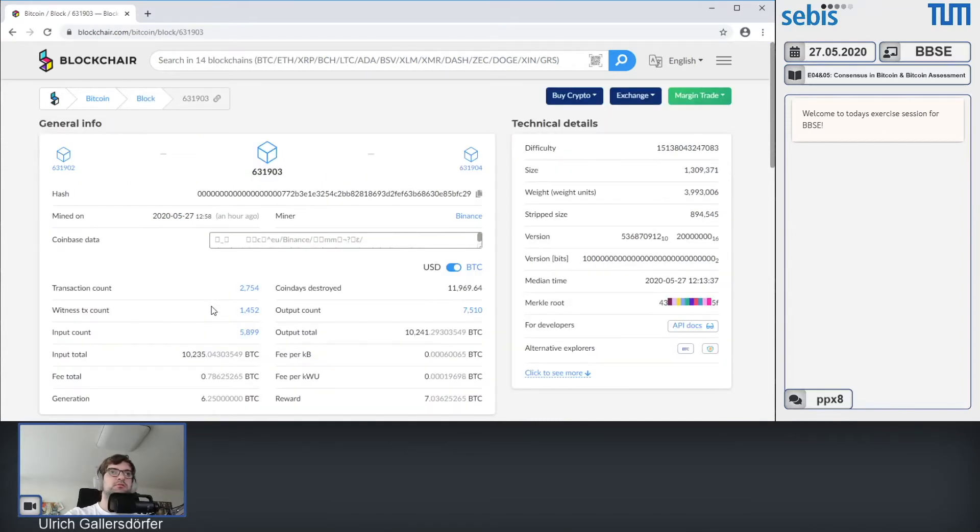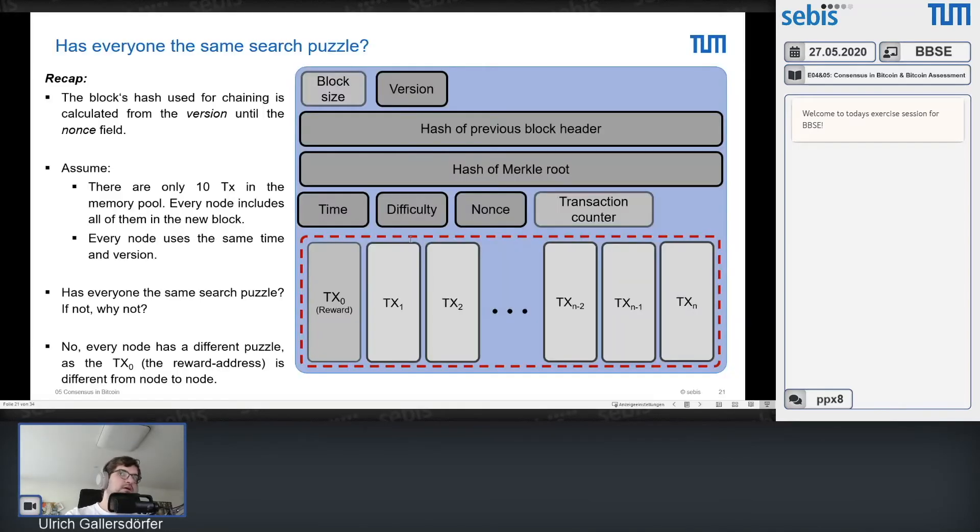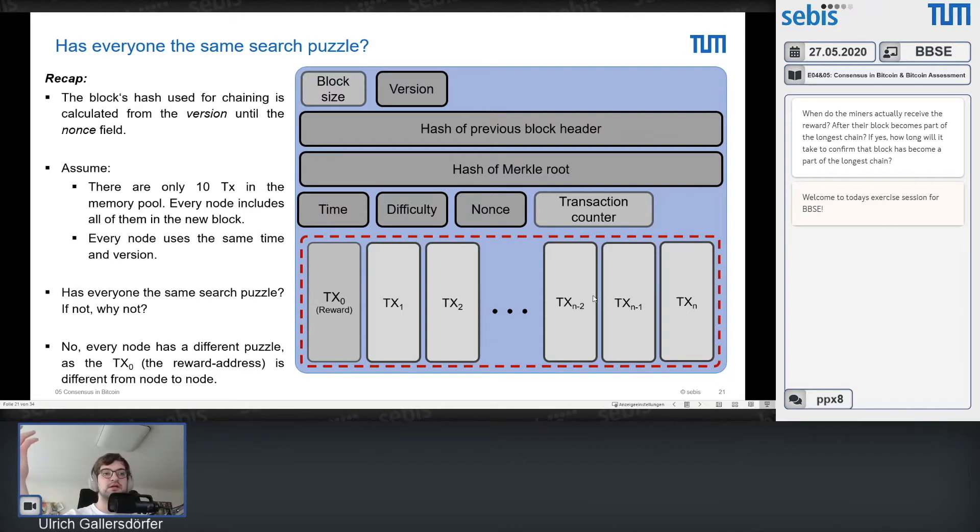Looking at the block explorer, this is the coinbase data — the coinbase transaction script signature field — and 'Binance' is in there. That serves as identification, but you also see other encoded information not displayable in regular characters, which is used for changing the mining puzzle or resetting the nonce. You can also change the coinbase transaction output address — that is, change where you want to pay it, change the output script.